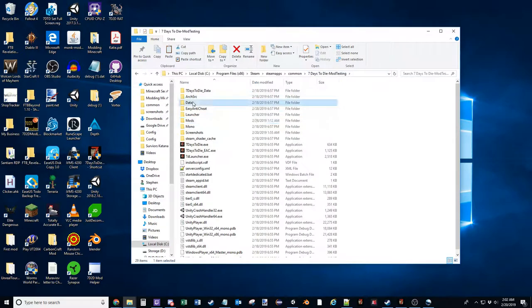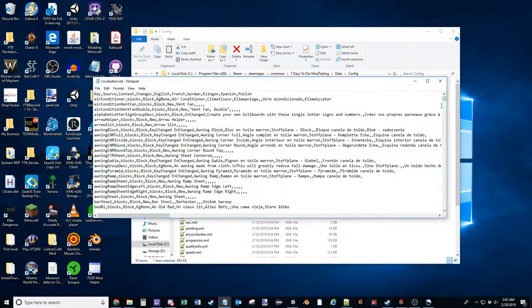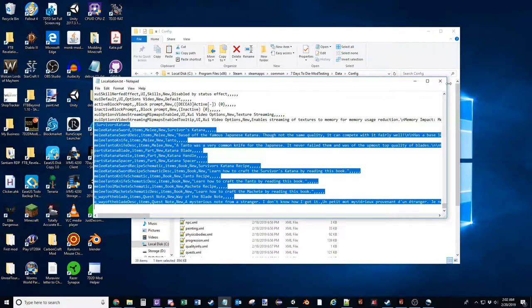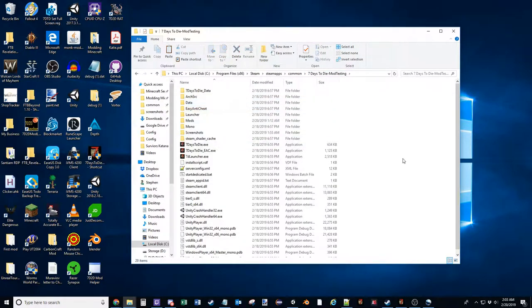After you run that batch script, if you go into your data folder and want to double-check that it actually made the change, you'll notice that the localization for both the quest and normal versions has a backup file. If you open up the file, at the very bottom you'll see your entry. The same goes for the quest localization.